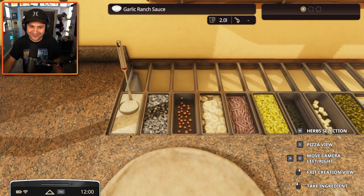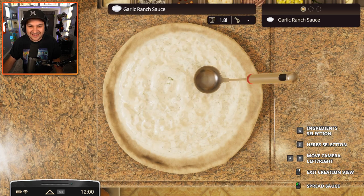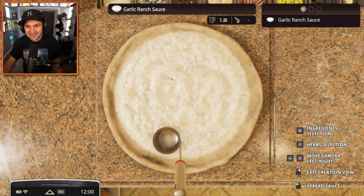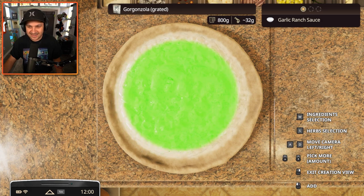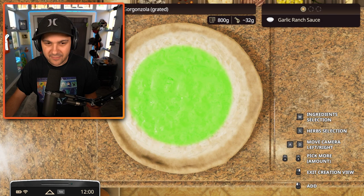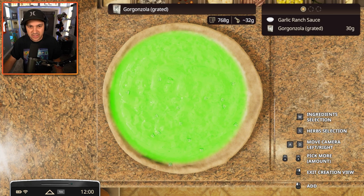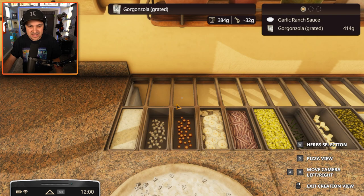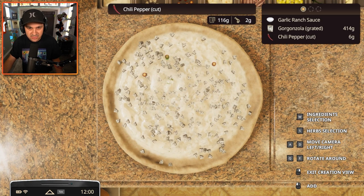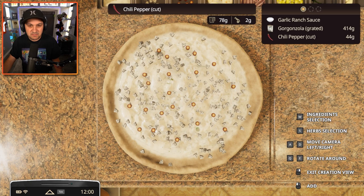Ingredients selection — it's going to be gross. Get a nice smattering of garlic ranch sauce, and then some gorgonzola cheese. That is good stuff. We want a lot of cheese — cover the entire area of the pizza. No, we need more than that. You really got to taste the gorgonzola. It's truly going to be magnificently horrible. Let's add in some chili peppers — just plop them down randomly. Going to be spicy too. Remember, there's also hot sauce in the pizza dough. Let's not forget that.